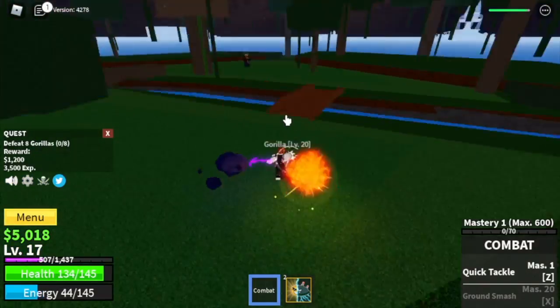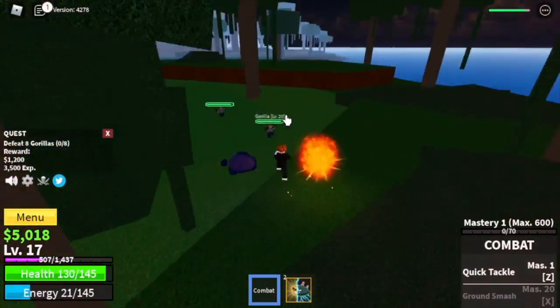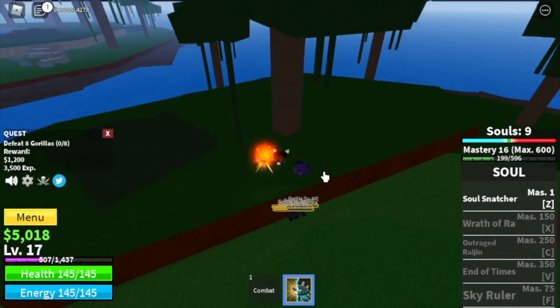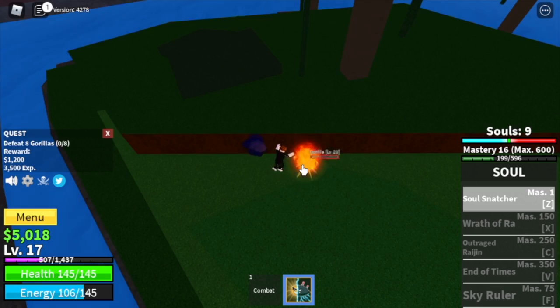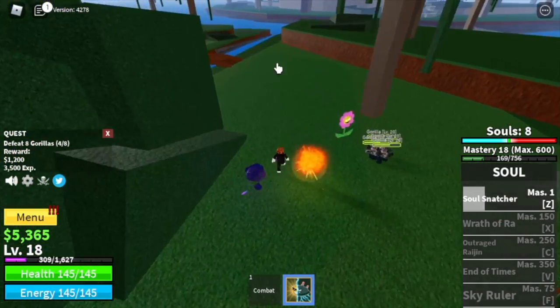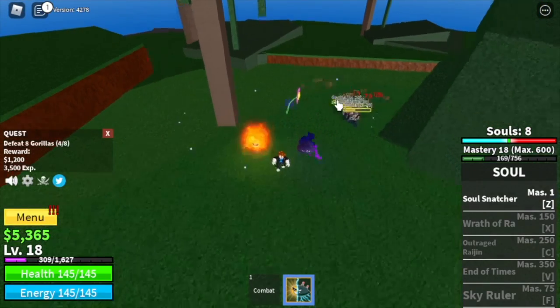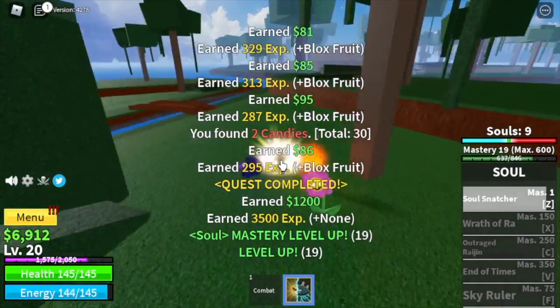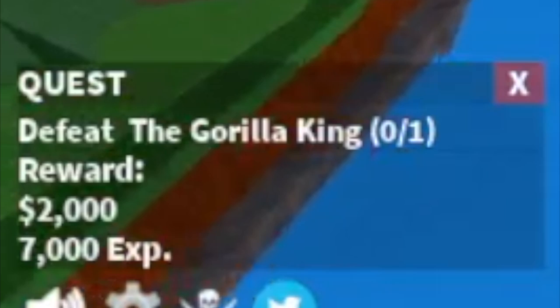To defeat the gorillas, just lure four at a time and use your skills — the Z skill. You can use your bodies; my favorite is the flower because it damages the enemy, making it faster to grind. The goal here is to reach level 20, and after that it's the gorilla king.